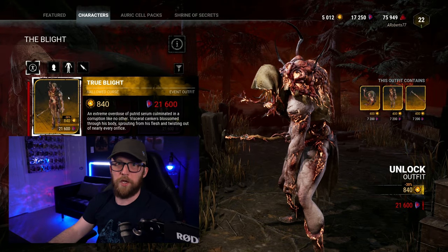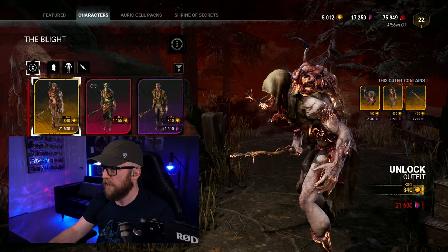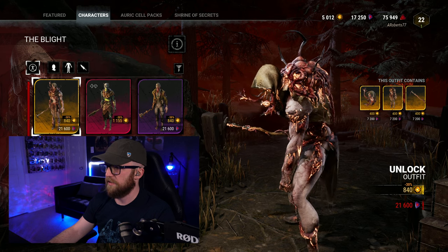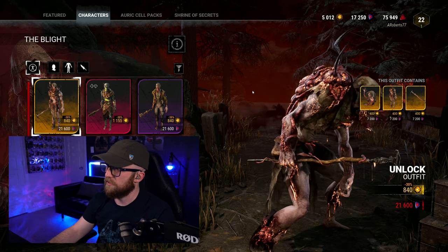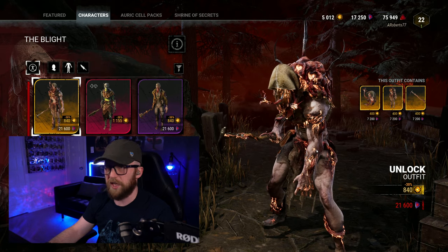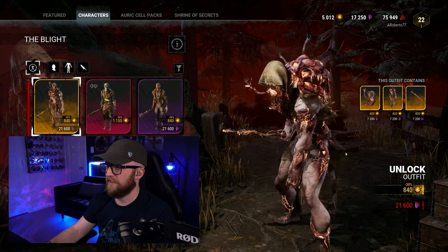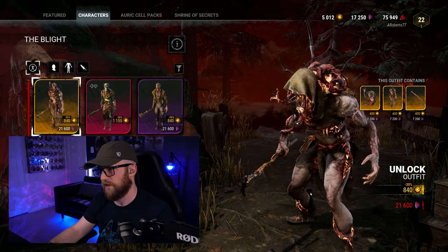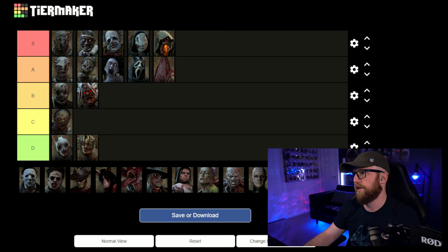Now we get to Blight with the True Blight — basically Blight times Blight. This feels like Blight's final form. There are flowers popping out of his face that the blight serum was made from, and what look like Entity claws popping out of him — there's got to be some lore connection there. It's a nice detail that he doesn't have a spike sticking out of his back like the others, because he did this to himself. His cane is the most intense I've ever seen it. I really like his skin — it's going S tier. Very fitting for Blight and truly disturbing.